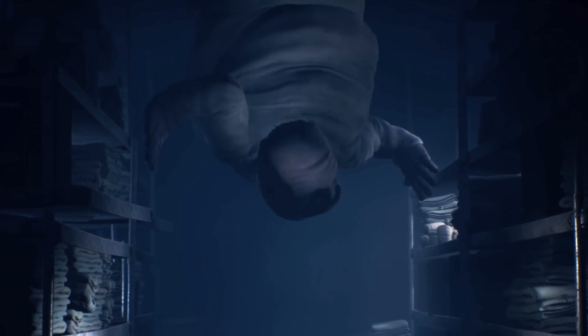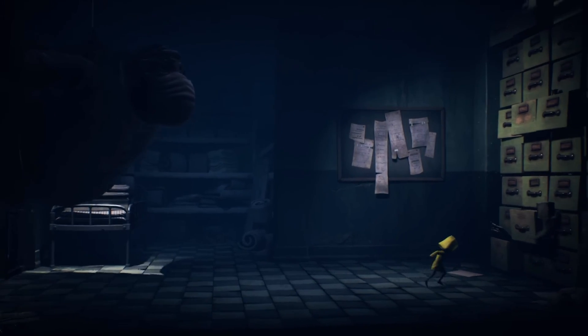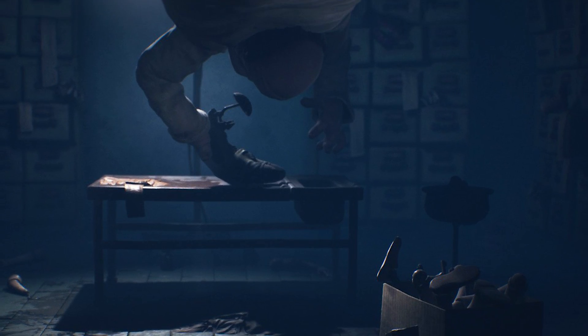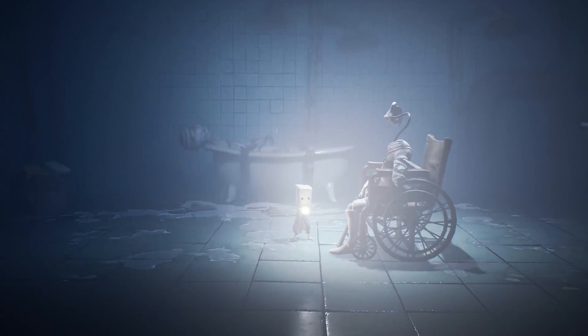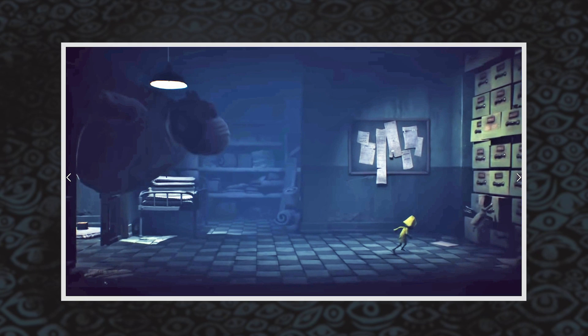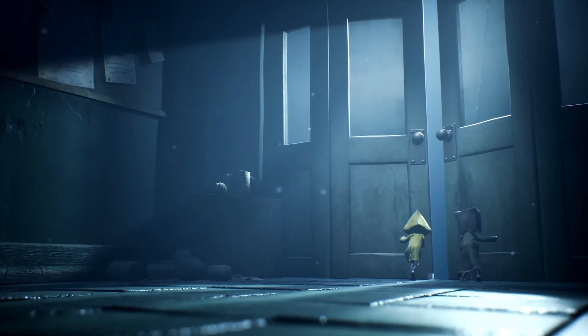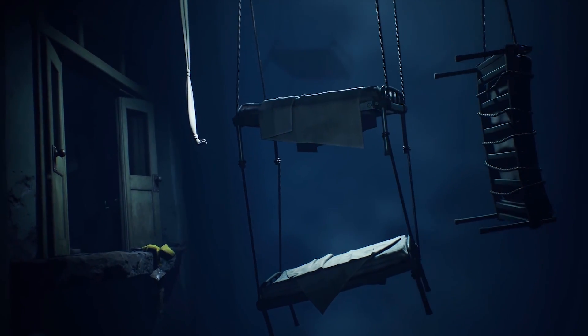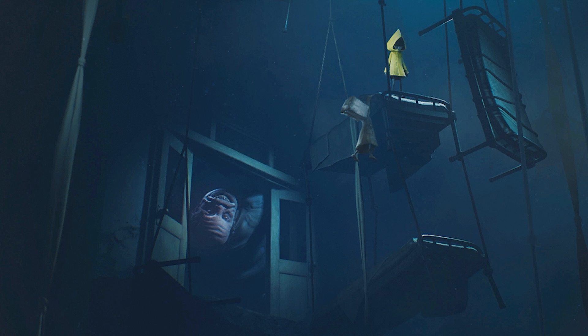We don't know too much about how encounters with the Doctor will play out. Snippets of gameplay can be glimpsed in a recent trailer for Little Nightmares 2. The Doctor lives on the ceiling, working from above as he operates on the unfortunate guests of the hospital — which could explain why his creations turn out so botched. As Mono and Six flee, he crawls across the ceiling like a grub, turning over furniture with his powerful arms. At least one sequence will involve our adventurers climbing up a series of hospital beds to make their escape, with The Doctor in hot pursuit.